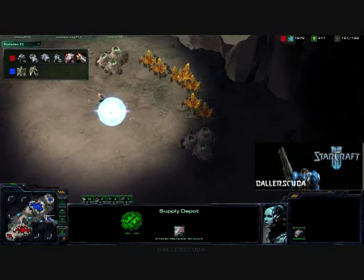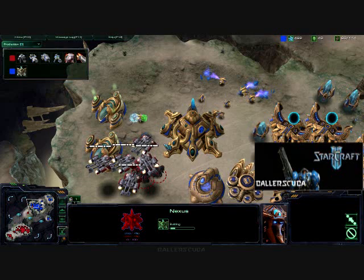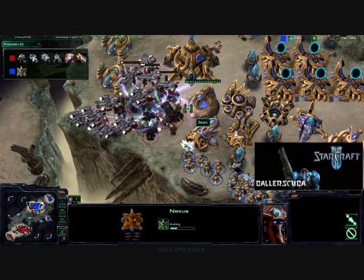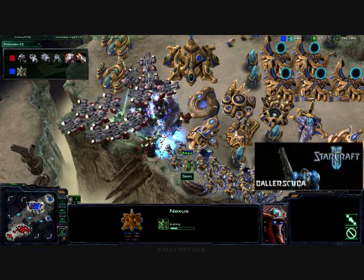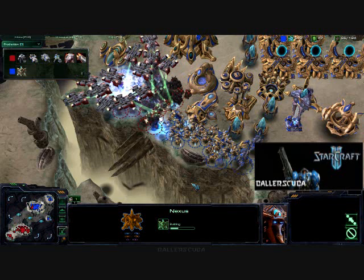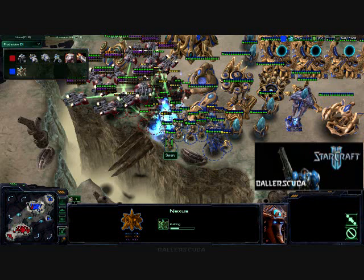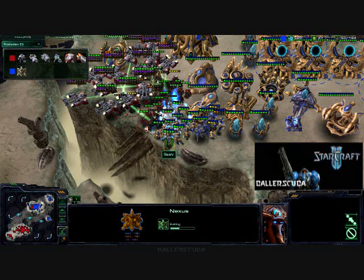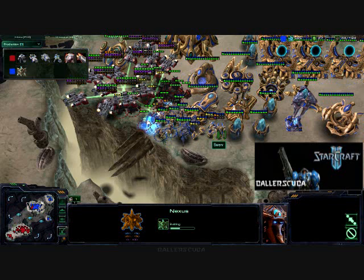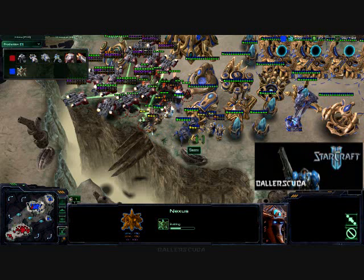We are seeing a third expansion from the opponent here, so he's out-macroing me at this point. But my army and that good Medivac drop right there — we are seeing more Psi Storms, and they're so effective against me. Unfortunately, I do have enough Medivacs at this point to really help heal those guys. Although a lot of them go down, many of them are being healed instantaneously. I am trying to focus those High Templars, but unfortunately they can't reach at this point. Even SCVs are trying to get into the action here.